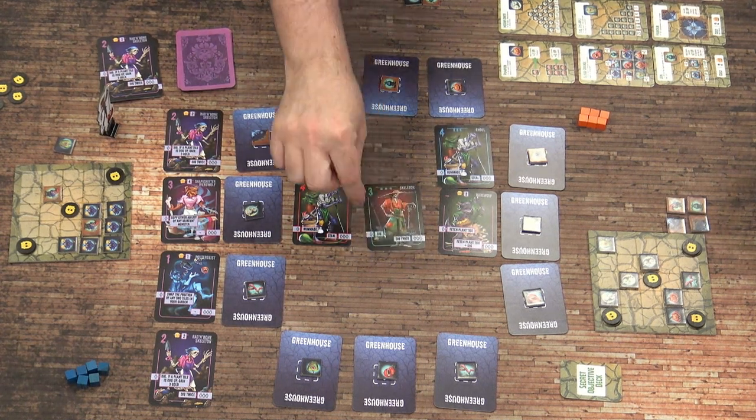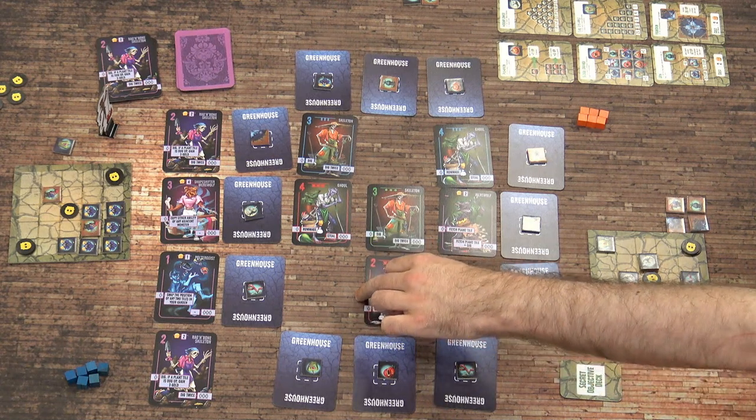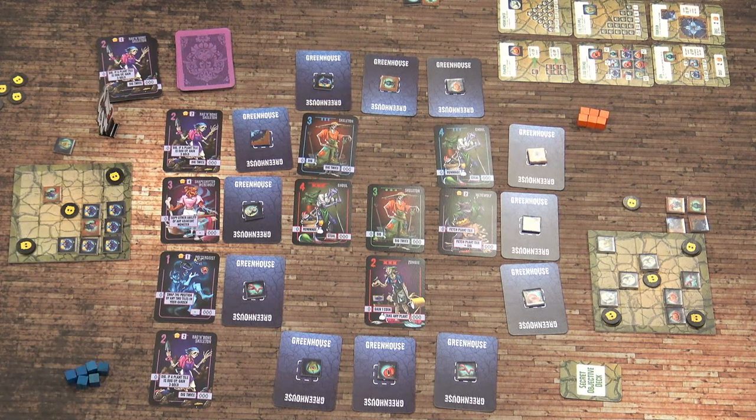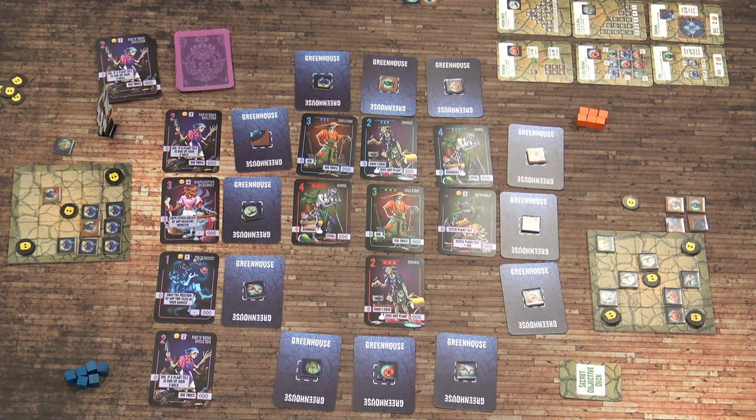I'm going to play it safe and go into there with my skeleton. I'm going to dig two gold out here. I think this is the stage where I need to stop and have a little think. I'll go here, get a coin, and be reasonably safe. I'm going to go there and get a wee coin — didn't want to give either of you a get-any card.